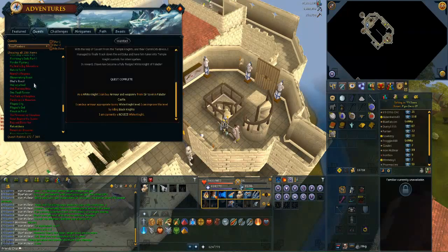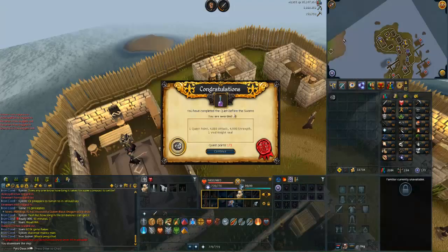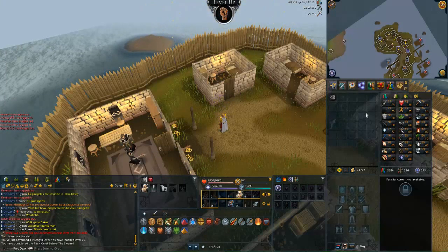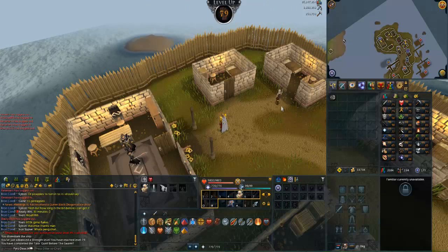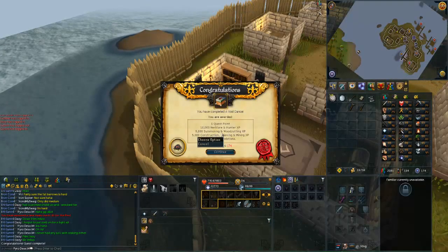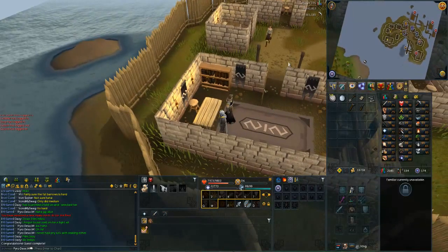I can now start Quiet Before the Swarm — just need to find it and then two more and I'll have it done. There is Quiet Before the Swarm completed, and I think I'm gonna get a level. Yes, 79 Strength — very nice, lines up with my Attack now. And there is Void Dance completed.